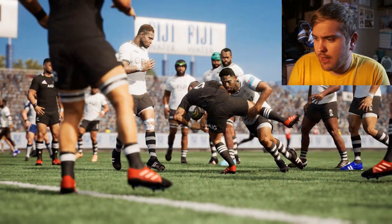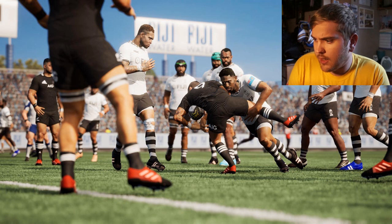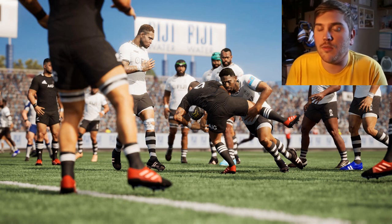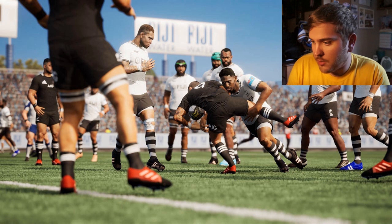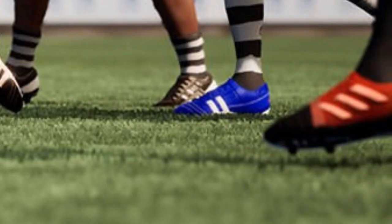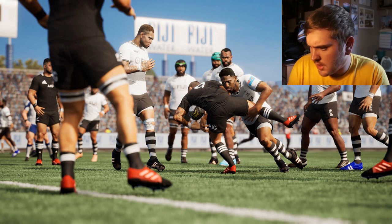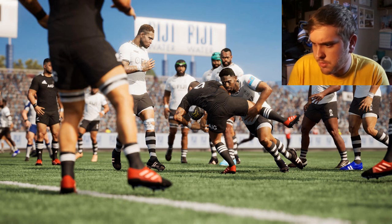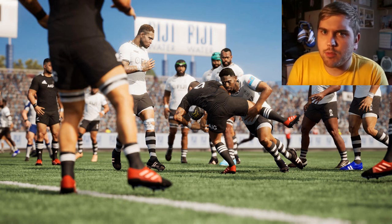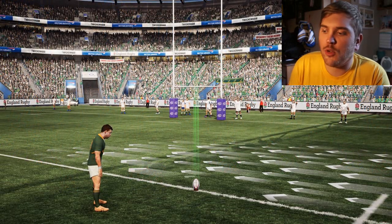Next up we have Fiji versus the All Blacks, and it looks to be set in a Fiji stadium, which is great. The graphics look pretty impressive. You can also notice official rugby boots — the Adidas ones are on the New Zealand players, and there are some on the Fiji players as well, so official brands will be featured in the game.